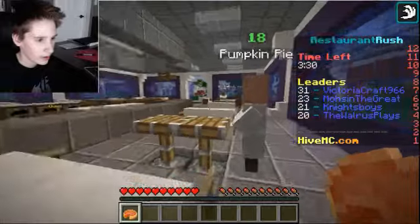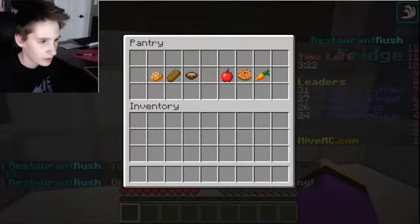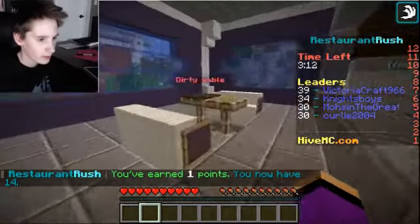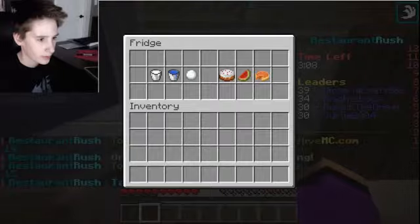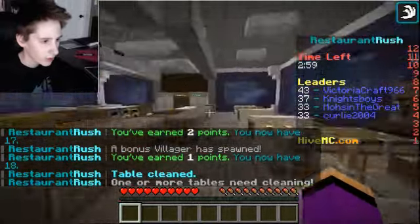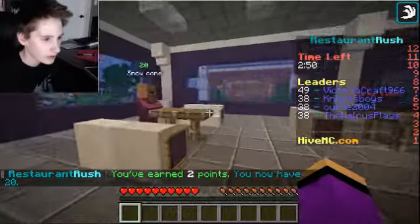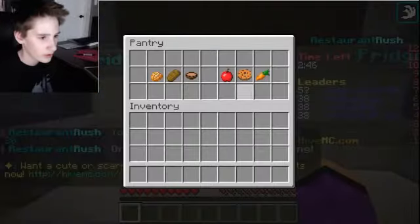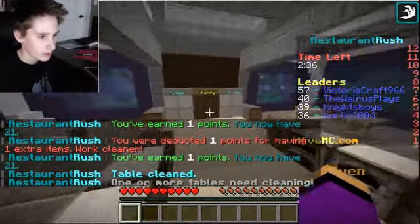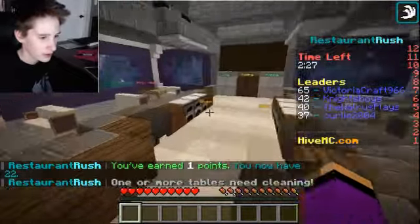Dirty table. What do you want? Pumpkin pie - the best! Pumpkin pie. Garlic bread and shiny apple. Take your stuff. We have a dirty table over there. Snow cone - that would obviously be in the fridge. There you go. Dirty table. Water - you just want water, that would probably be in the fridge. There you go. Snow cone and chocolate cookie. There's a dirty table. Where did the snow cone go?